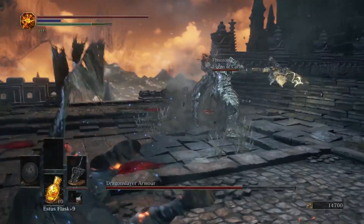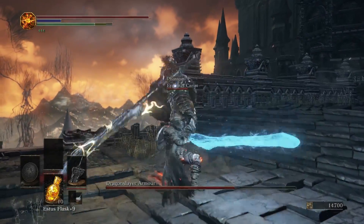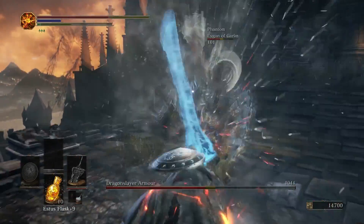I put Dark Magic on this weapon because I wasn't really sure what his weakness is, even though I could always just go to the wiki and find that out really easily. So putting the magic on maybe helps, maybe doesn't.